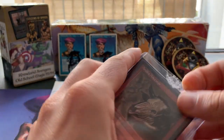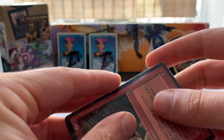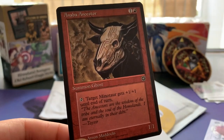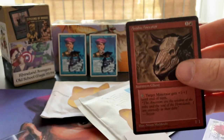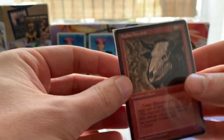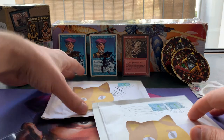The card is the Anaba Ancestor, from Homelands, and this is one of the final three cards I still need to complete my collection. Anaba Ancestor: one red and one for a Summon Ghost — it's actually a Ghost Minotaur. You can tap it and target Minotaur gets +1/+1 until end of turn. There was a whole Minotaur theme in Homelands — it really put Minotaurs on the map, opening up the pathway into Minotaur tribal before there were many Minotaurs in the game.